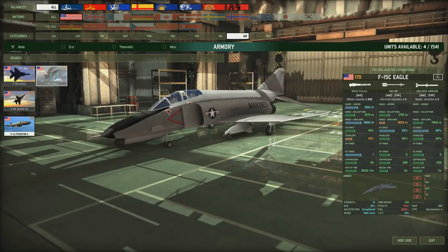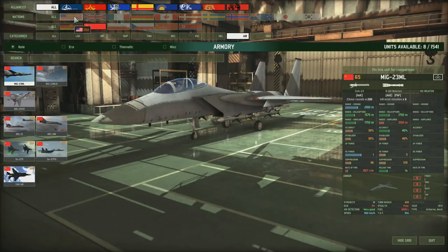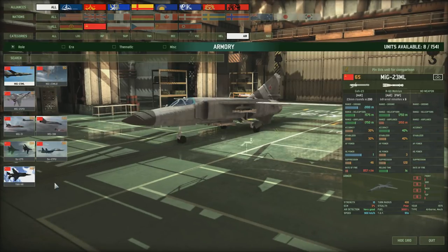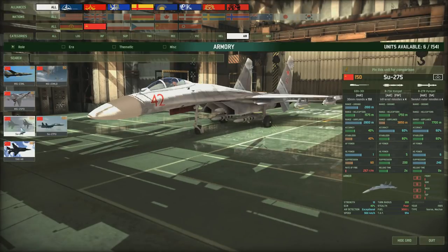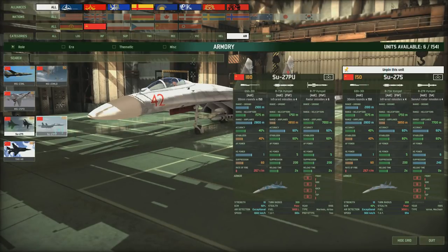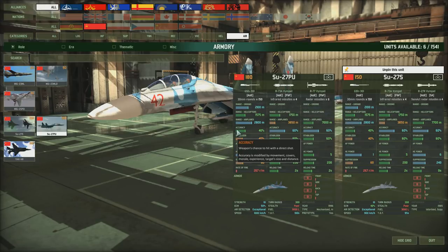Now let's look at the Russian air superiority fighters - they've got a nice selection. The Su-27S and Su-27PU are kind of analogous to the American Eagles. The Su-27S has R-27R Vimpel long-range missiles, medium-range missiles, and a gun - very similar to the US aircraft. It has 60%/60% accuracy and stabilisers, a decent ECM, and a nice turning radius, meaning both Su-27 variants can be used as dogfighters as well as long and medium-range missile platforms.